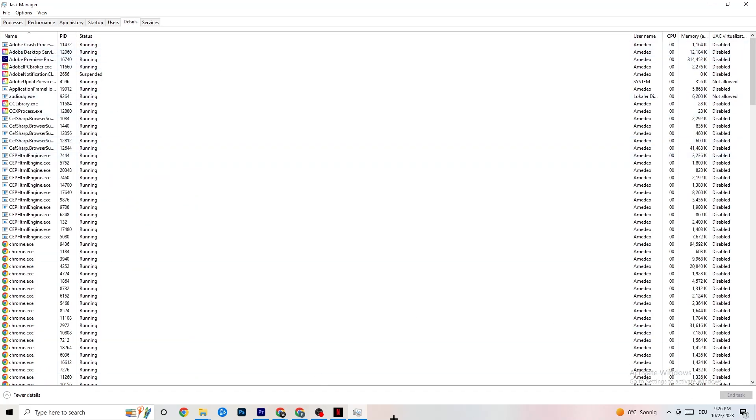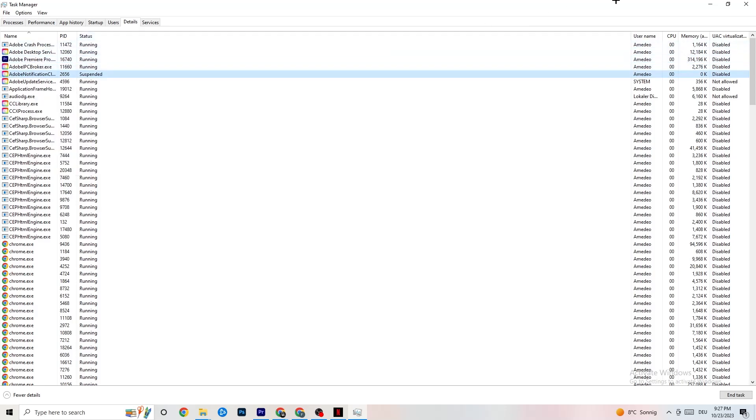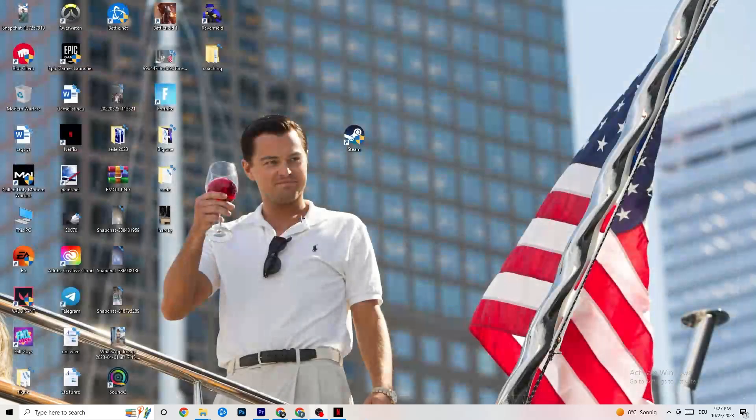In Task Manager, go to the Details tab — you'll need your game running for this. Right-click your game's process, go to Set Priority, and choose between Higher or Real Time. Check which setting works better for you. This sets the CPU priority for your game so more performance is allocated to it.